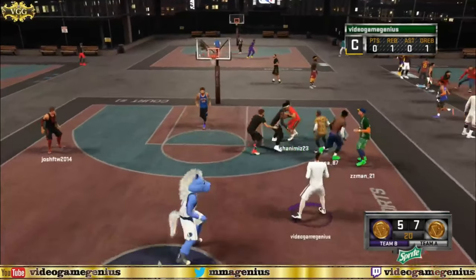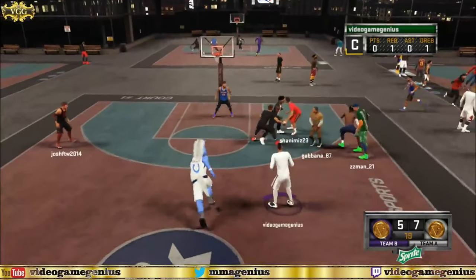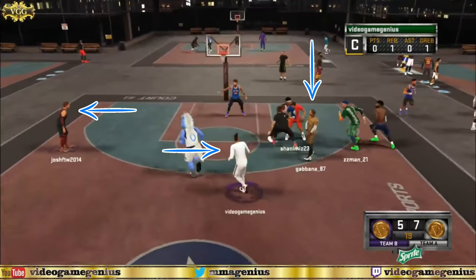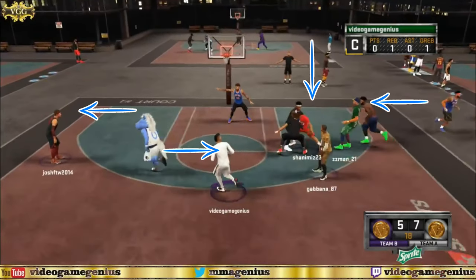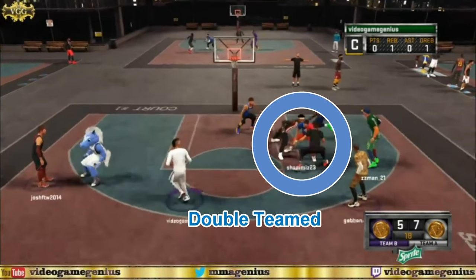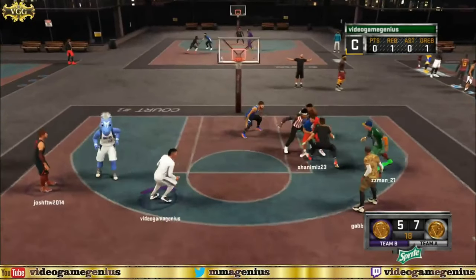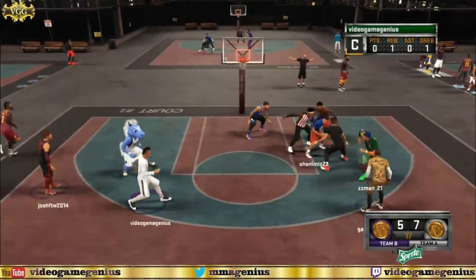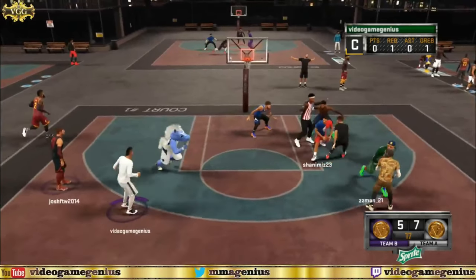Right now he's posting somebody up, so he could pass it to one, two, three, four people that are open — don't do that. Now he's getting double teamed, and again he could pass it to the people that are open — don't do that. Now he is getting triple teamed; he could pass it to the people that are open — one, two, three, four — don't do that.